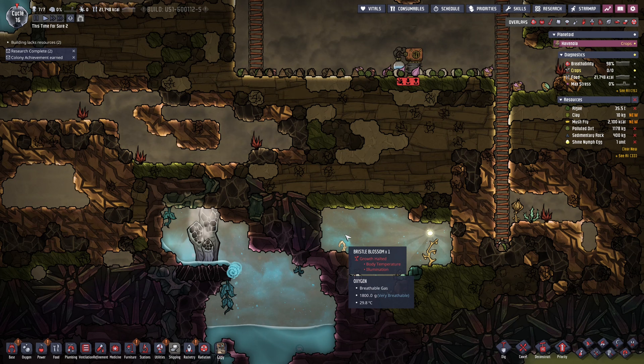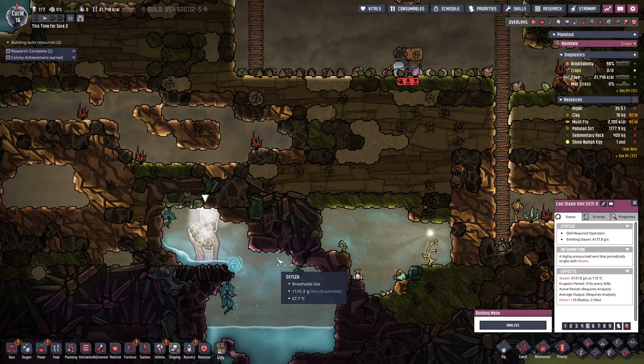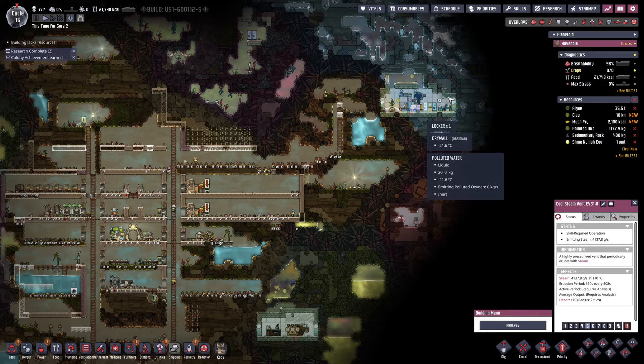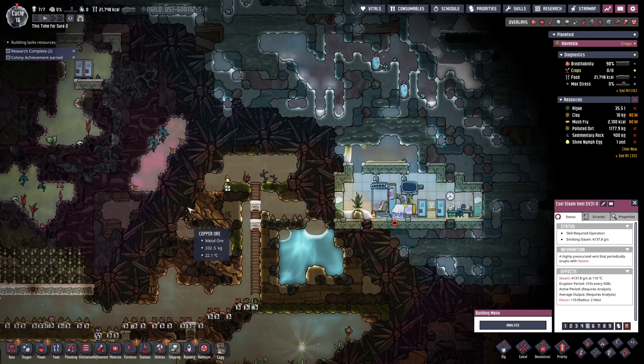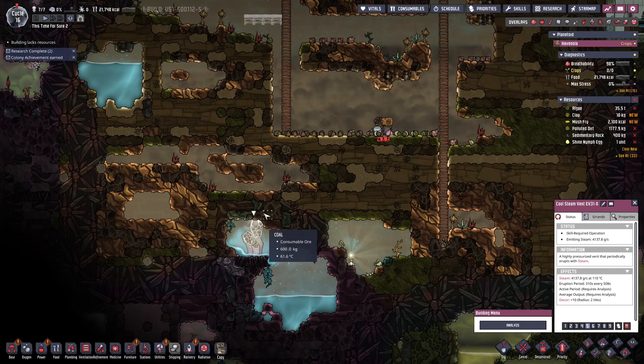Let me check our oxygen overlay — the polluted oxygen does look like it's being tamed. Our carbon dioxide sink is doing okay. I'm going to go down here and free this area. We want to start working on the process of taming this geyser — it seems to go off pretty often. Once we know we want to start using it, we can do something more with it. It doesn't produce a ton of water but we have plenty of water spots to choose from.